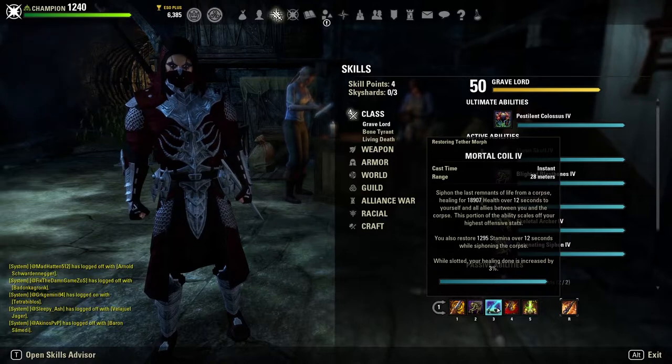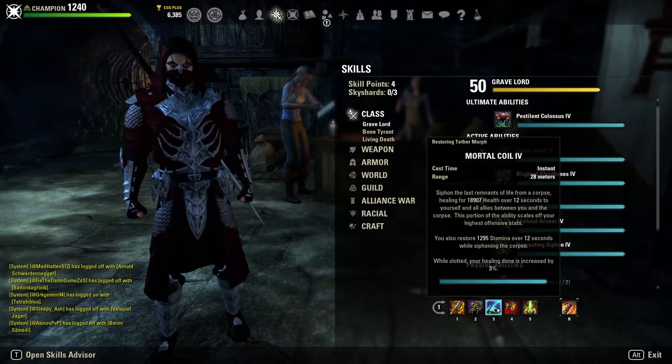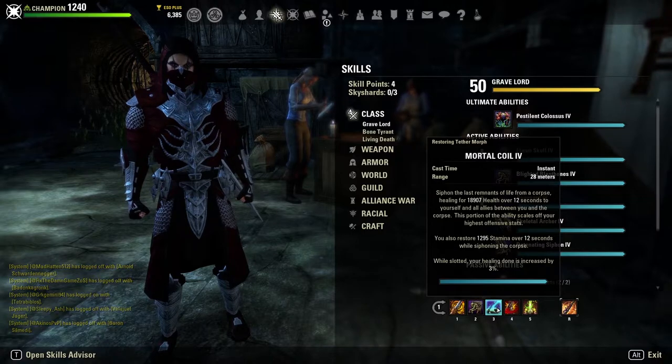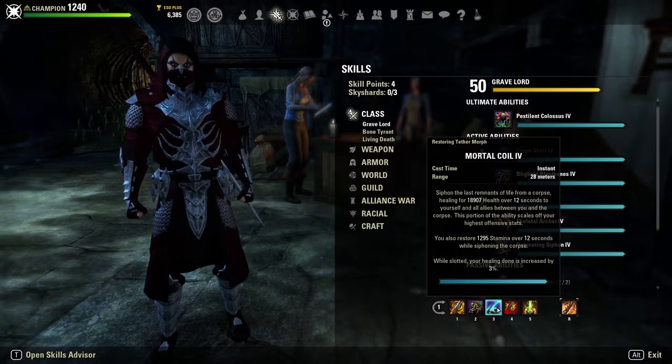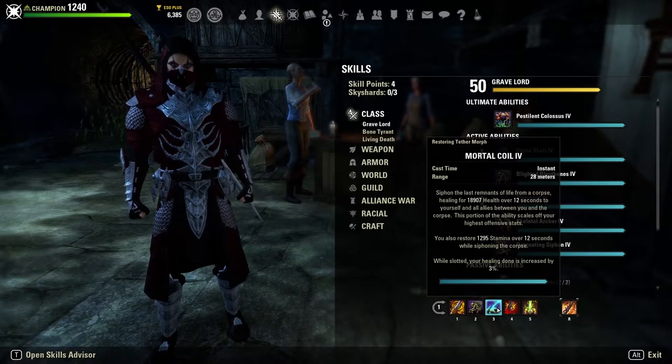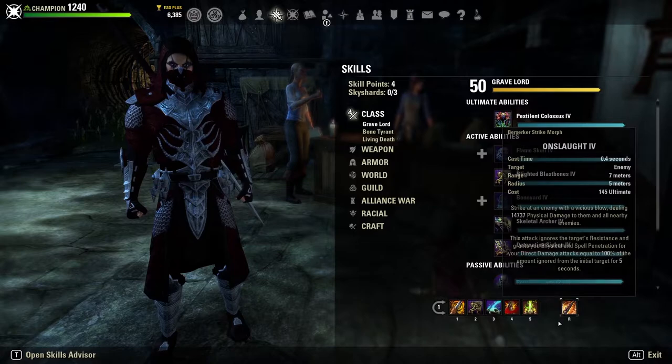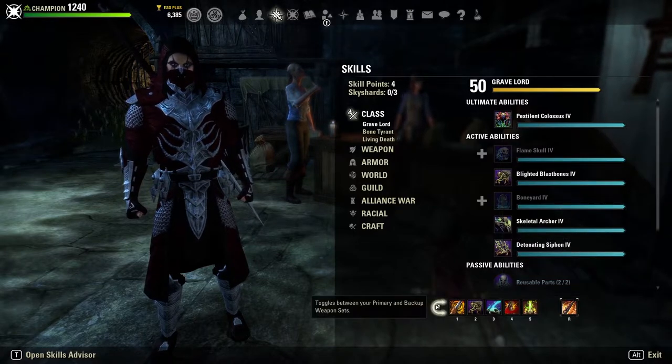We have Mortal Coil on our front bar for massive healing. It gives us a 3% healing done increase, which boosts our Rally heal as well. It provides a super strong HoT over 12 seconds on a corpse and also gives Stamina restoration over time — an incredibly amazing skill that allows us to stay in the fight for a very long time. I love Mortal Coil. In group play, you could consider taking off Onslaught and running Pestilent Colossus, but for solo BG play I prefer Onslaught.